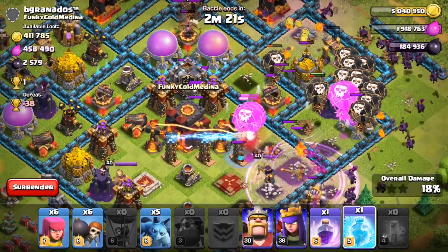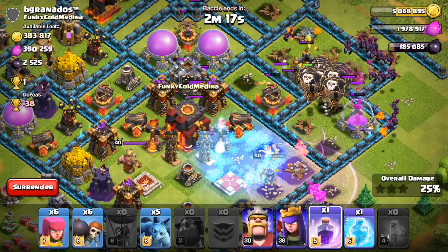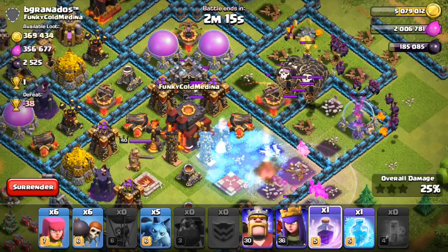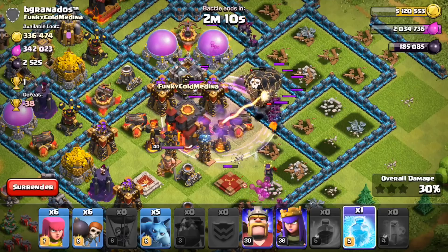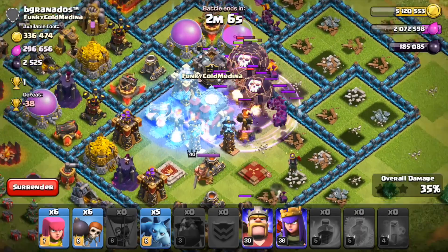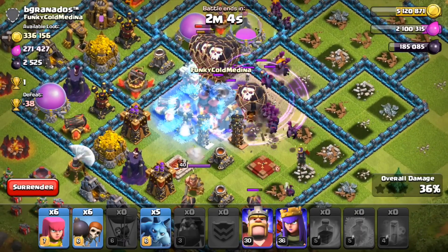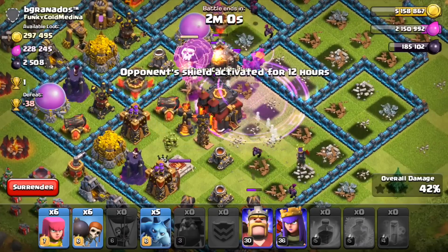Let's put a freeze spell down on the queen and onto these defenses so our balloons go straight towards the middle. The queen is dead — awesome! The minions clutched that. We'll do another freeze spell right here to get those defenses frozen. The balloons and minions are working their way through the middle of the base — they're doing awesome right now, this raid's going very well. And then all the minions died.